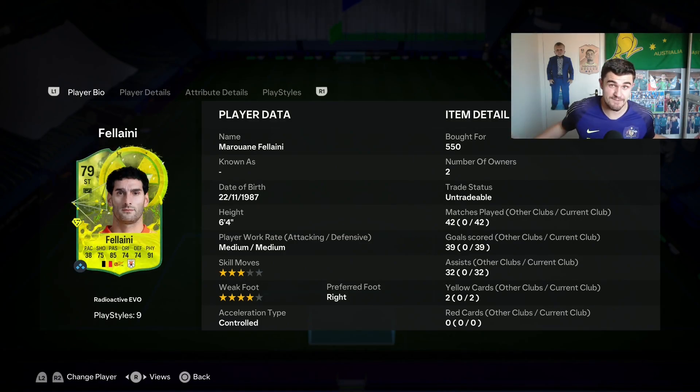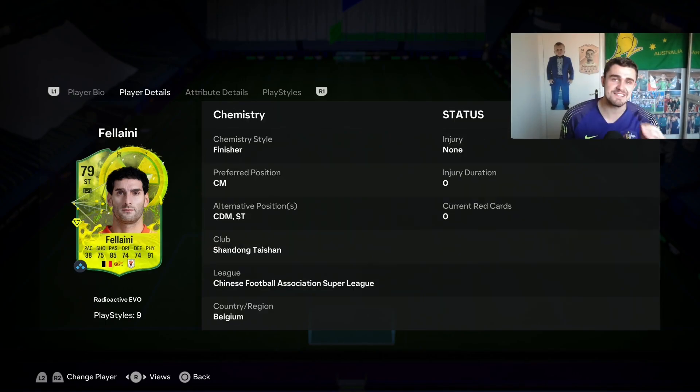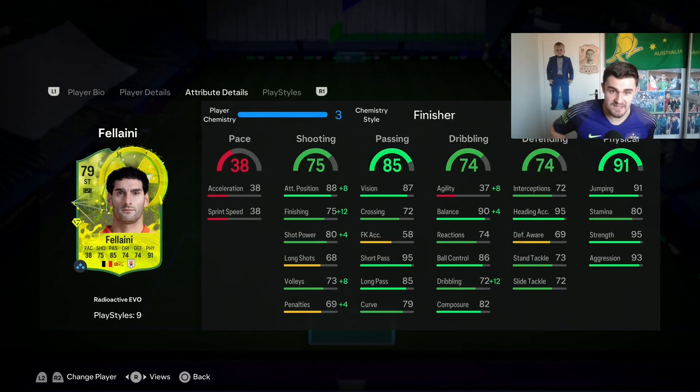But to be fair, he gets full chem, so it's not too bad. As you can see, he is 6 foot 4 — absolute Brexit. We love it. Force that weaker, which isn't too bad. The crazy thing is, he can play CDM, centre mid, and striker. Outrageous. We forget about the pace — that's just irrelevant.